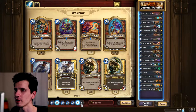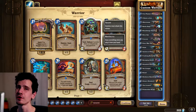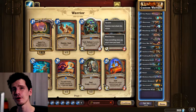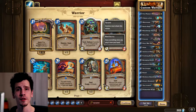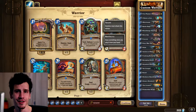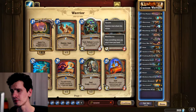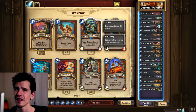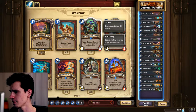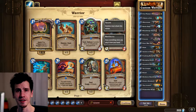Cornered Sentry is really great if you have an Acolyte on board - you can draw a card immediately. It's also great with Frothing Berserker and maybe a Ravaging Ghoul or Whirlwind - it kills everything and your Frothing Berserker becomes a lot stronger. It's also a really nice combo with Brawl since it makes it more likely you kill the big minions that matter. However, I like Dirty Rat better and I often just pick Cornered Sentry from a discover mechanic when I need it.